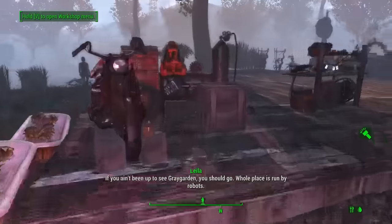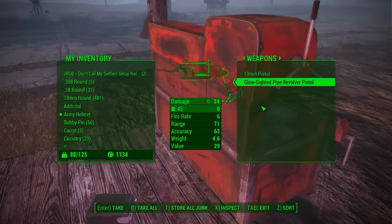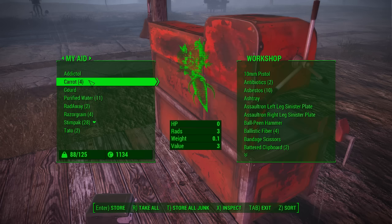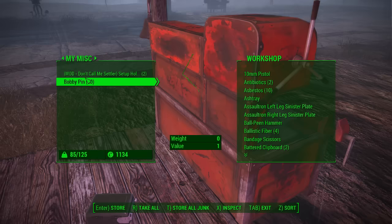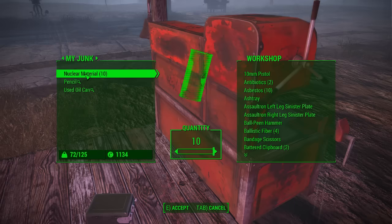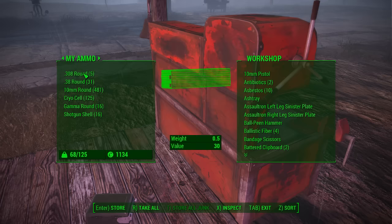Oh, Lila Kinley — yeah, we can probably collect our resources from this. Let's toss some things in here. Addictol, carrots, gourds, razor grain, potatoes. We've got circuitry, 20 — perfect. Enamel bucket, lead, nuclear material — that's good stuff. And we're also going to drop off the other stuff.